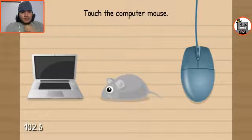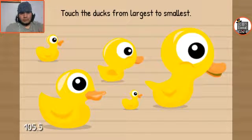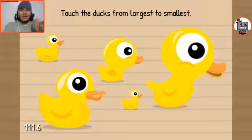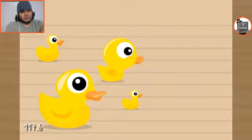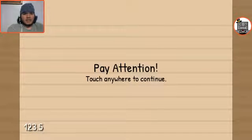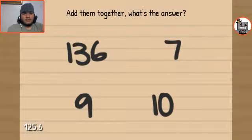Touch the computer mouse. Touch the ducks. I don't know why I'm so... like, I know they're gonna throw a fucking curveball at me. Touch the ducks from largest to smallest. Pay attention. Touch anywhere to continue. One, three, five — add them together.